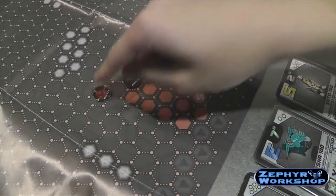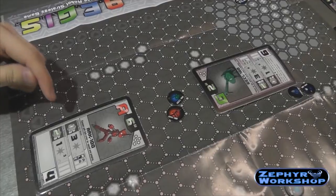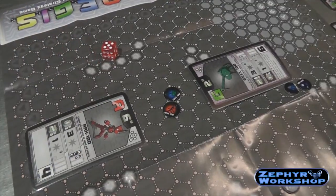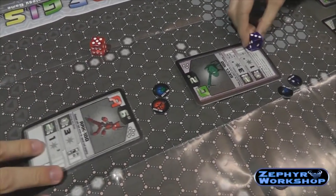You use this energy to move and attack. Every space you move takes an energy point, same thing with attacking. You look at the big green number in the attack box, you pay that much energy, you roll that many dice, you succeed, you deal damage! Shazow!